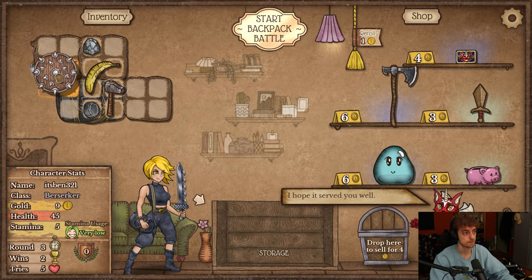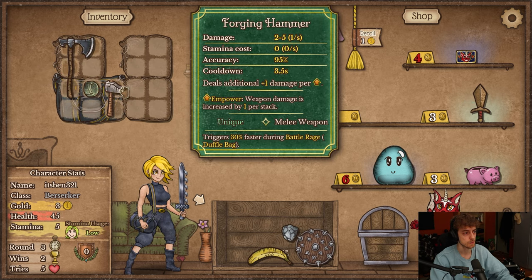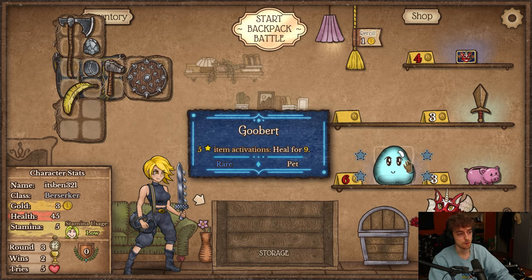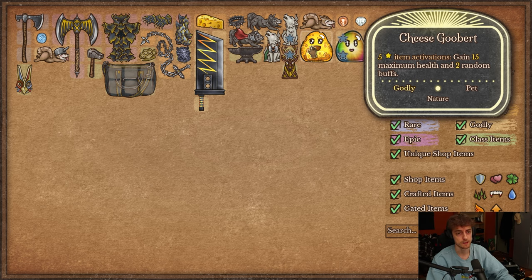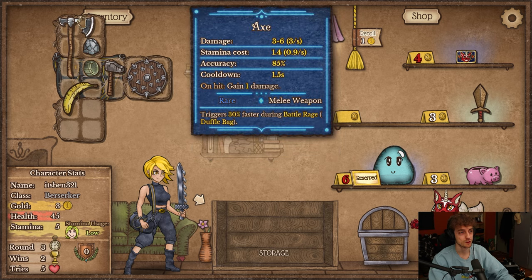Yeah, we play the axe in the bag. I definitely want it in the bag. But I also want the banana in because stamina. This thing is interesting. And Groober is also interesting because we can make Cheese Groober on Berserker, which heals you for 15 or gets 15 max health and 2 random buffs. But Cheese is a legendary — maybe I do pick up Cheese Groober. We play Cheese Groober.